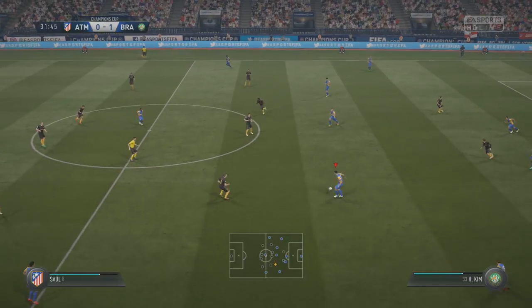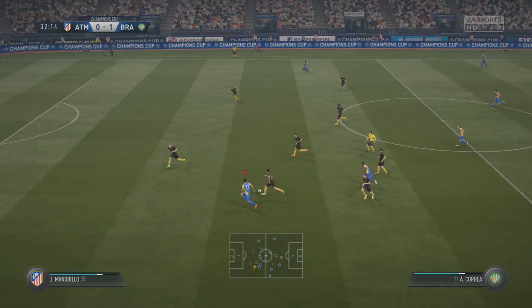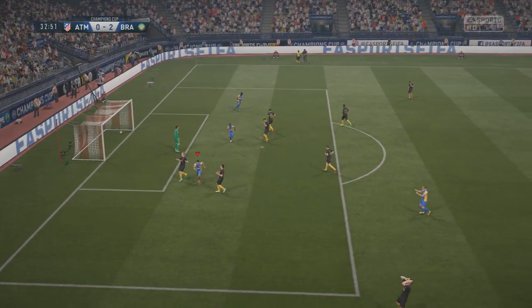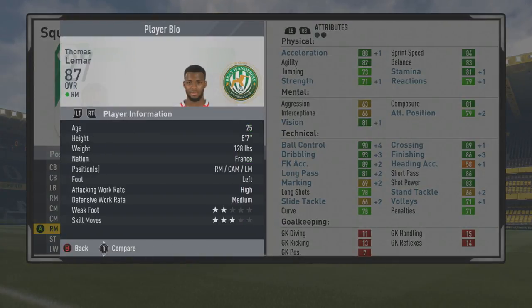That is a perfectly threaded through ball that ends up drawing the penalty. You can see him again running at the defense and playing this ball perfectly, creating a goal — the way it was threaded through for Correa to get on that pass led to the goal. You end up capping out at 87 overall at age 25, with all dark green across physical, mental, and technical stats.